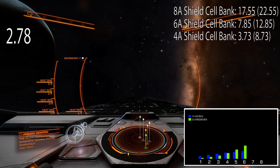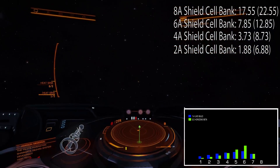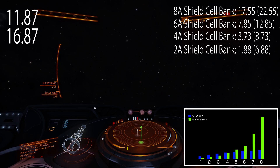I hope Frontier did not change how shield cells work in Engineers, because last time they were changed for Horizons. You can see the difference for class 1 up to 8. Blue is before Horizons and green is in Horizons. Class 1 to 4 are less effective than before Horizons, and class 5 to 8 are more effective. And as you can see class 7 and 8 hold much more megajoules than before.